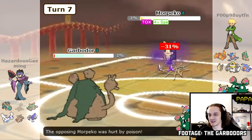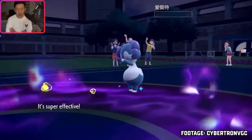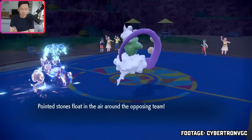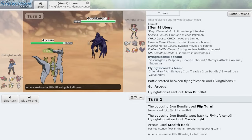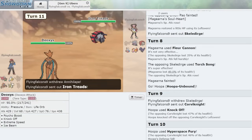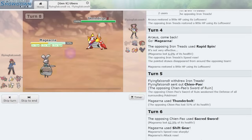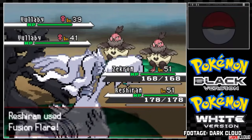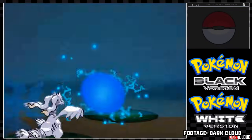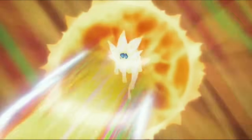I'd be remiss to not mention any of the hazard and hazard removal moves: Spikes, Ceaseless Edge, Toxic Spikes, Sticky Web, Stealth Rock, Stone Axe, Defog, and Rapid Spin. Ceaseless Edge and Stone Axe are new attacking moves that also set up Spikes and Stealth Rocks, respectively. Stealth Rock is legitimately a top five move in singles, but is pretty irrelevant when switching is relatively limited in VGC doubles. Also honorably mentioned are the 130-140 base power, 90% accurate moves that drop the user's special attack by two stages: Overheat, Leaf Storm, Fleur Cannon, Draco Meteor, and Psycho Boost. If a Pokemon uses these into a resisting target, it will often be forced to switch out due to its halved special attack. Reshiram's Fusion Flare and Zekrom's Fusion Bolt are two 100-100 moves that have no extra effect except doubling in power when the other is used — so no extra effect 99.9% of the time.